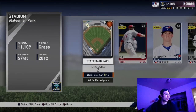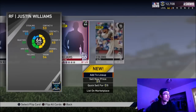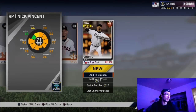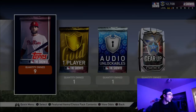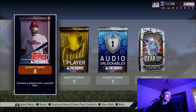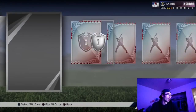Gold players like Cody Bellinger and Trevor Story are going for upwards of 5,000 to 7,000 stubs, so those golds are definitely worth it. A 15 or 20 pack bundle costs around 30,000 stubs, so if I pull someone good it pays for itself. I really like these pack opening animations — you can see if you get a diamond and go to the reveal animation, otherwise you just reveal all of them quickly.